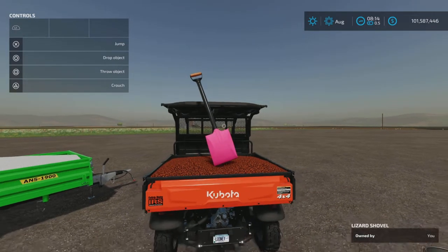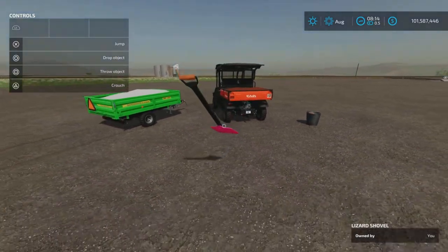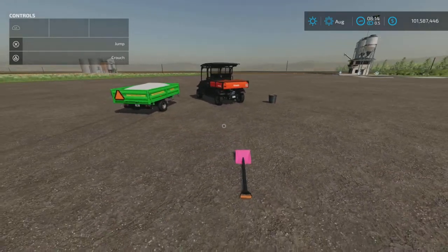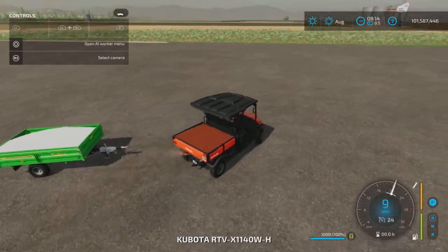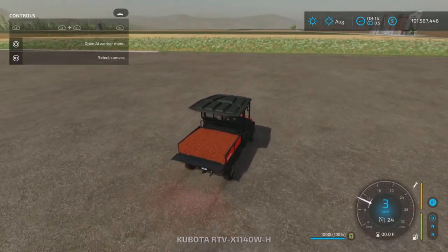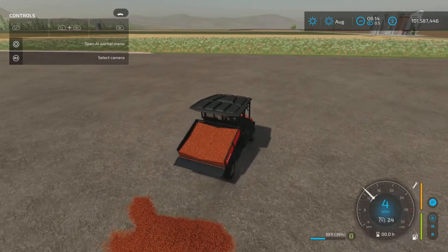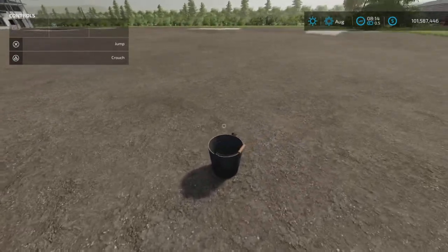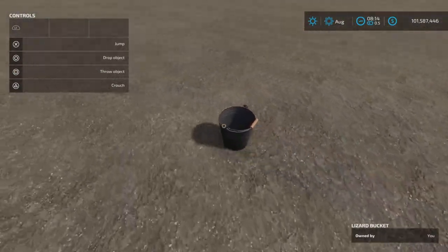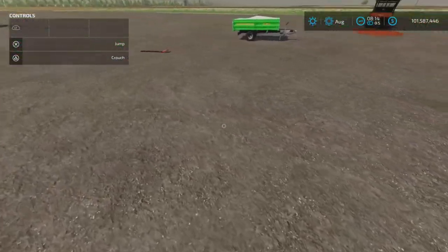If you tip it like that it will dump. Let's drop that for a second, pull that forward and put some more on the ground. I've made a big mess here — we'll have to clean that up. Maybe you have a bucket and you want to put some in a bucket — that's okay, let's do that.